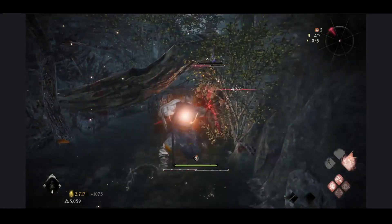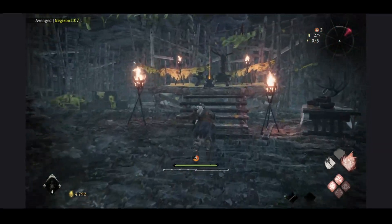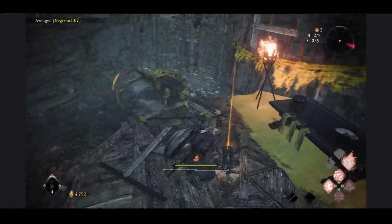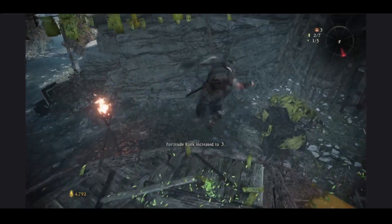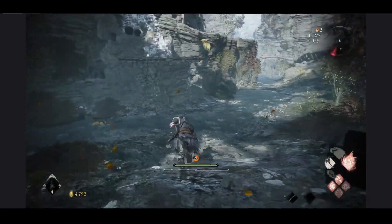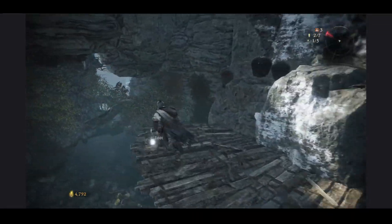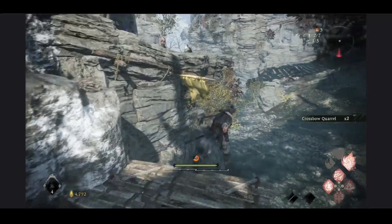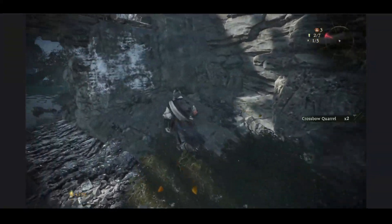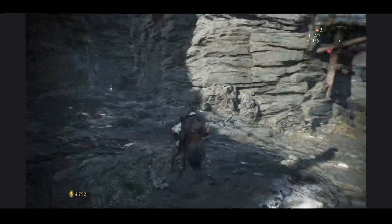The weapons I've played with so far are the straight saber, single sword, glaive or spear, and dual swords. On top of the weapon system we also have four main styles of combat: deflect, fatal strike, martial arts or weapon skills, and stealth.